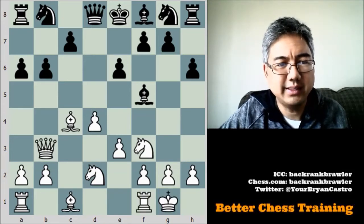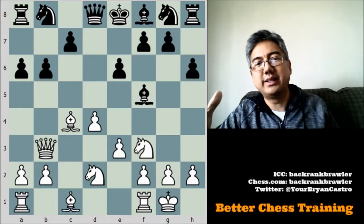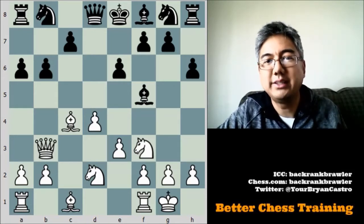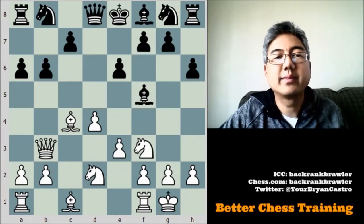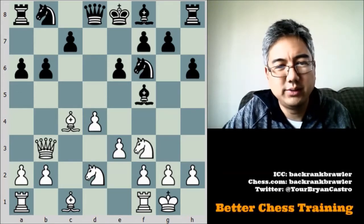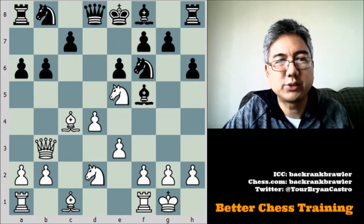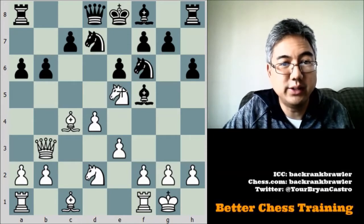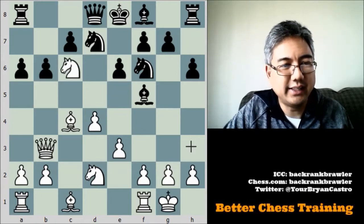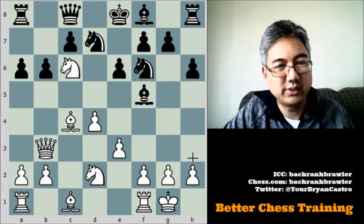I castled. One of the things to think about when you have this type of edge in development is when to try to open up the position and take advantage — that comes with experience. I still wanted to get my pieces in the best position to attack. My opponent plays knight to f6, finally developing a little, and here I play knight to e5 putting pressure. I'm starting to eye the light squares as well as the f7 square. My opponent plays knight b to d7 trying to attack my knight.